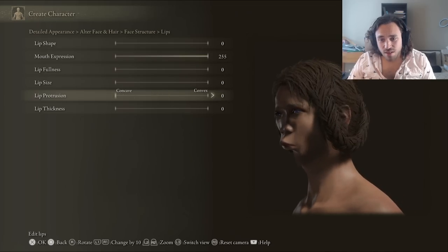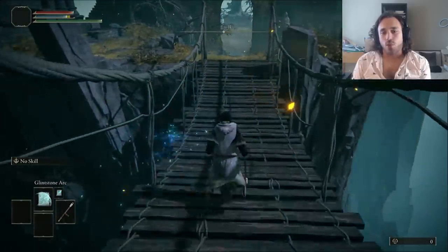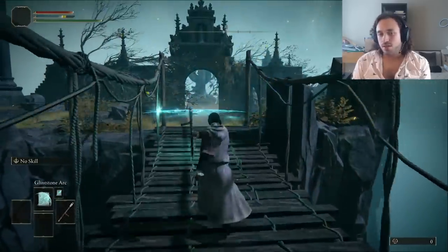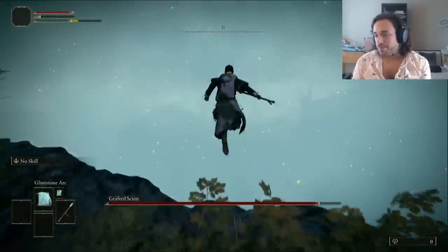At least we got some fun braids, though. Starting off, we don't really have a water spell, but the glintstone arc looks vaguely wavy, so we'll use that until we can get something better. But if I don't have to use it, I won't, so let's avoid the Grafted Scion by cliff diving.